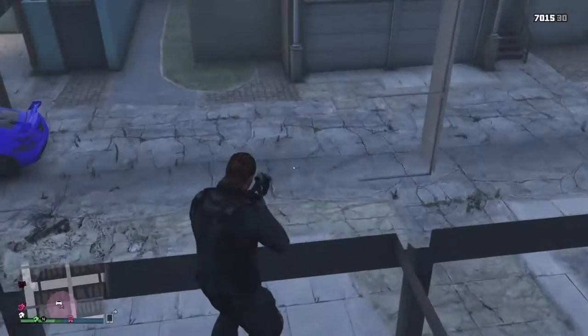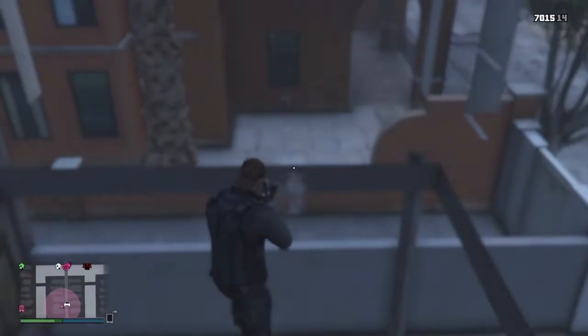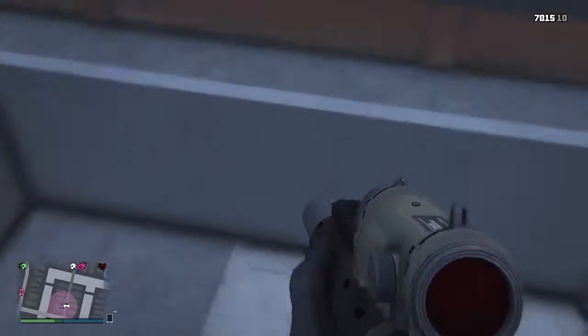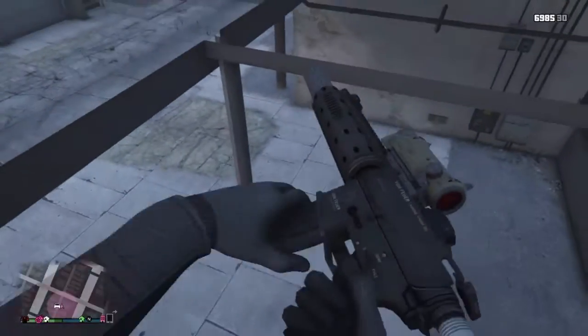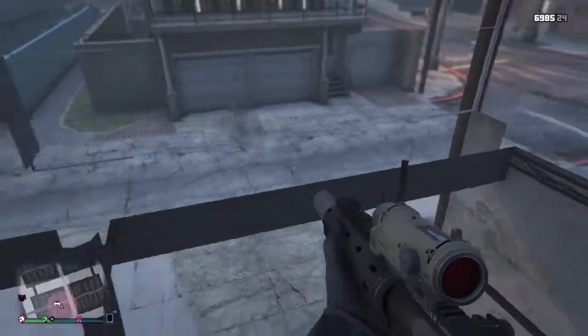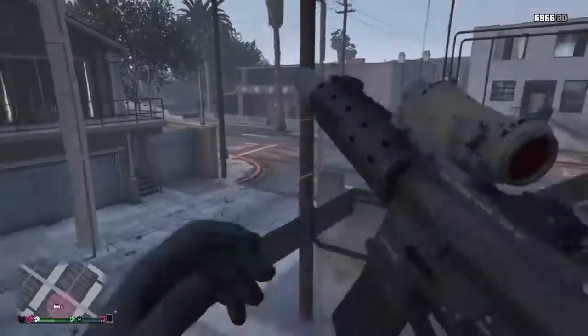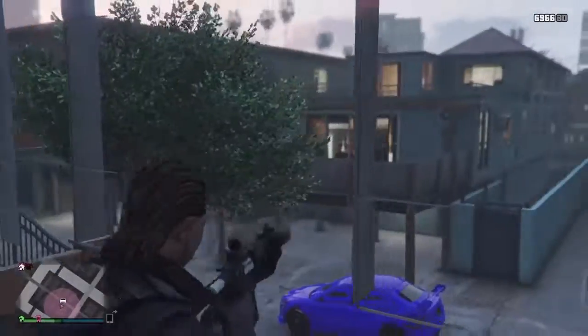So yeah guys, you can't really shoot out of here too much. You can shoot kind of that way, but the camera's a little glitchy, so let's try and go in first person. You can shoot the ground right there, shoot the ground right here. You cannot shoot out — well, in some places you can, like right here you can't. So yeah guys, that was the first wall breach, and let's go to the next one.